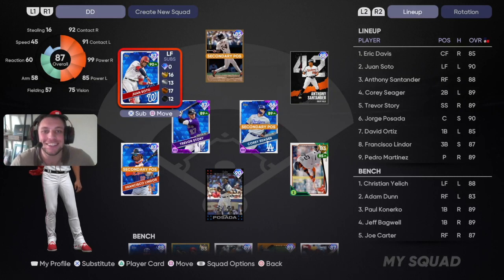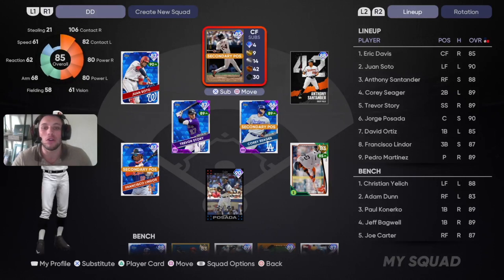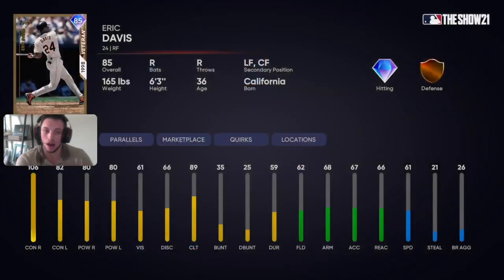What's up YouTube! In today's video we are going to be doing a debut for Eric Davis, the center fielder 85 diamond. He is part of the player program. Let's take a look at his attributes — he's better against righties with 106 contact and 80 power, then 82 contact and 80 power against lefties.